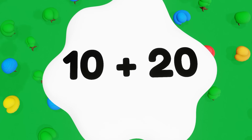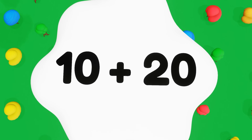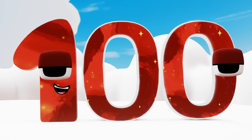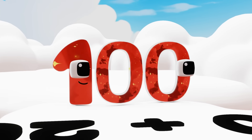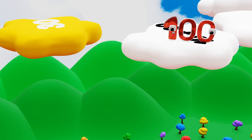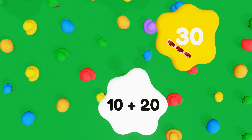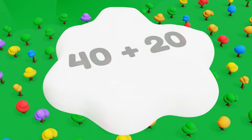What do we have here? It seems to be an equation — let's figure this out together, shall we? Okay, so this first equation is 10 plus 20, and there seems to be two other clouds: one with the number 50 and the other with the number 30. We can only pick one, so let's choose wisely. 10 plus 20 — hmm, is it 50? Uh-oh, whoa! That was a close one. I better make sure I get it right so I don't fall. Okay, so that means the answer must be 30. Yes, it worked!